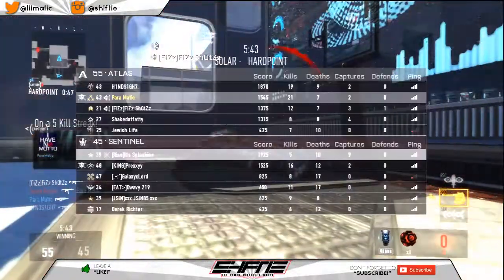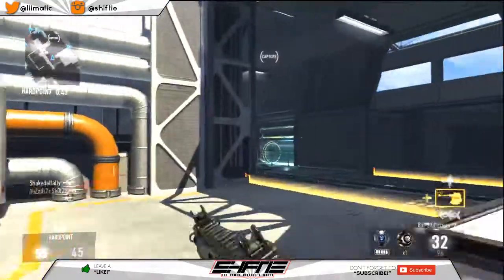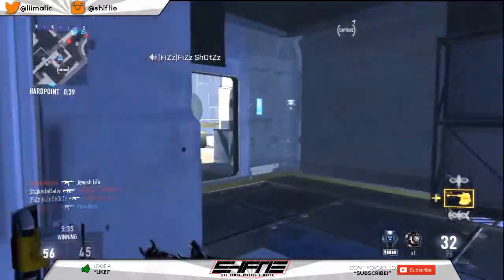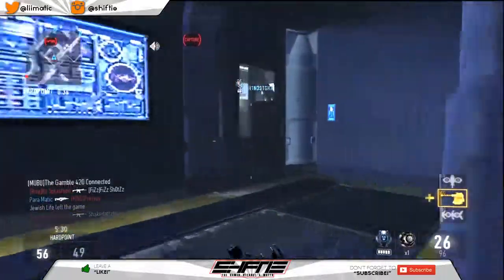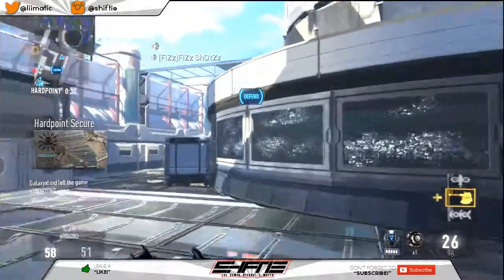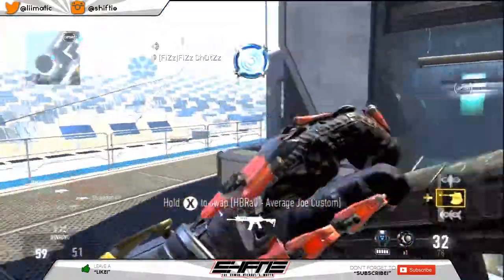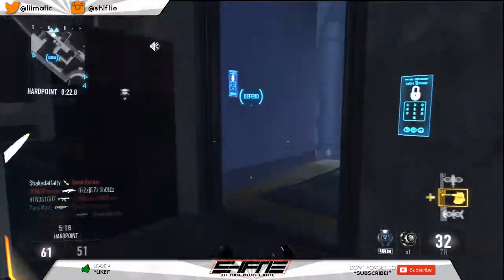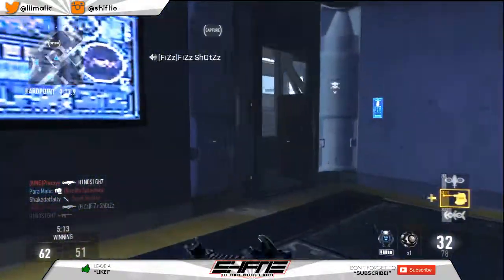Basically what you've got to do in this game is just flank your enemy, outmaneuver them, and use that XO ability to do it. Another good XO ability is the Riot Shield, and the Invisibility one's pretty cool too. But that speed one is going to get you off to your top end fast.